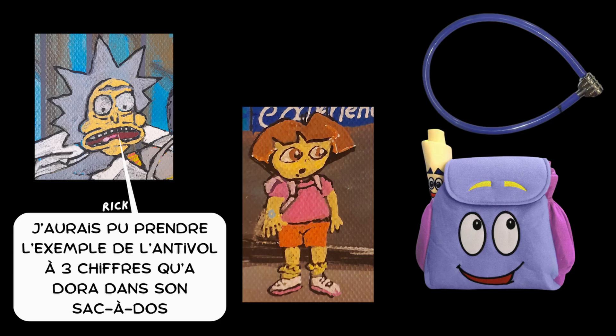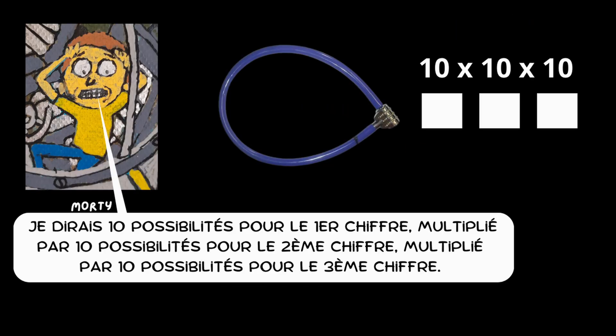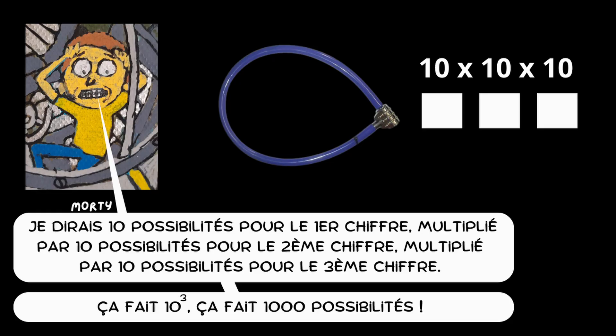I could have taken the example of the three-digit lock that Dora has in her backpack. How many possibilities are there to test to open it if you forget the code? Ten possibilities for the first digit, multiplied by ten possibilities for the second digit, multiplied by ten possibilities for the third digit. That's ten to the third power — one thousand possibilities.